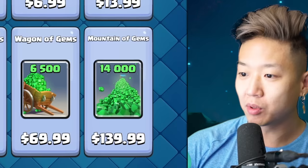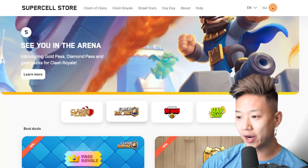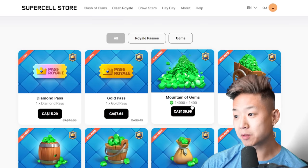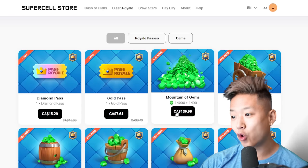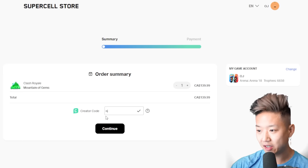In most countries, the Supercell store is available at the website. I'm logged in with my Supercell ID. In Clash Royale, it's 14,000 gems plus 1,400 — that's 10% more — so we're getting 15,400 gems total. I'm going to use code OJ. It's on this account with 66,580 trophies. I can change my Supercell ID if I need to.